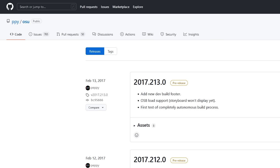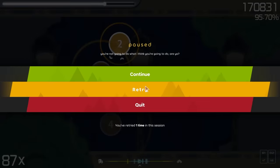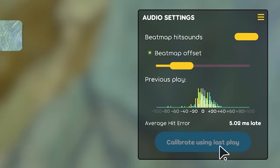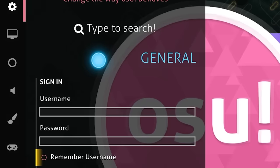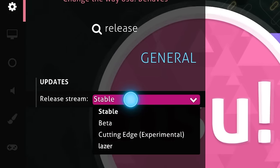So the big question — when is Laser being released? It's been available since 2017. Developers have been re-implementing all of OSS's features and adding a lot more, aiming to eventually replace the current build of OSS with Laser. It'll begin as an optional update, similar to the currently available beta or cutting-edge release streams.